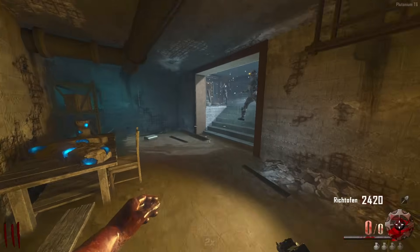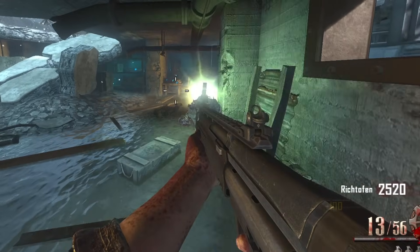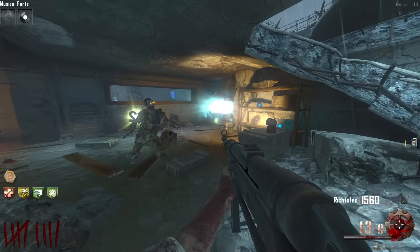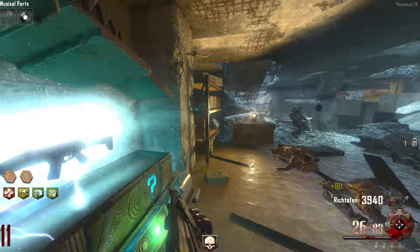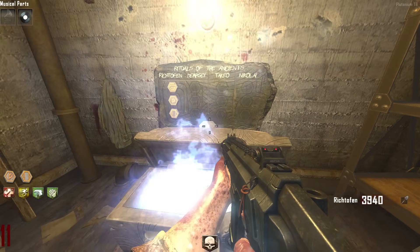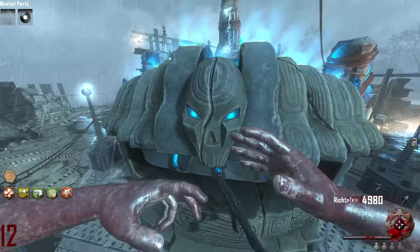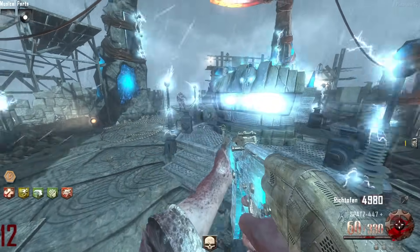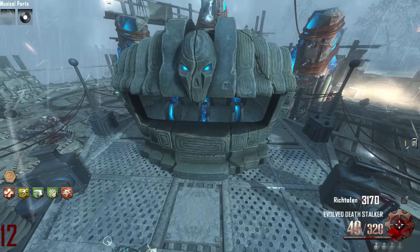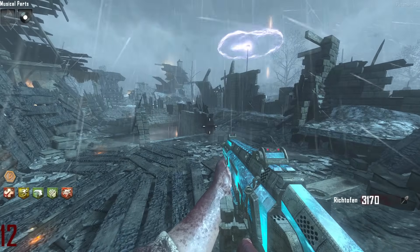I'm going to hit the box just once because I need to keep my points. We've gotten set up; now it's all about getting these box hits. There it is — the box is even moving and we already got it, that is perfect. Got to get the Double Tap reward, get a little bit of points, and then I can Pack-a-Punch the Scorpion. I'm going to Pack-a-Punch more than once because I want to try and get fast mags on it. Fast mags — there we go!